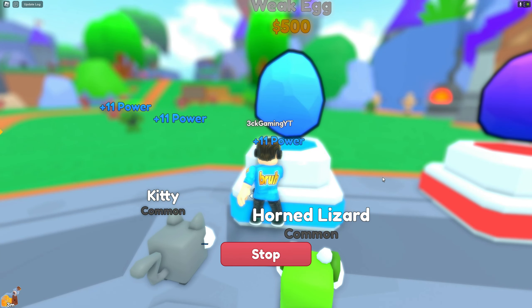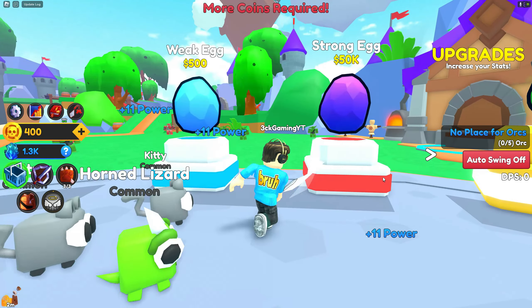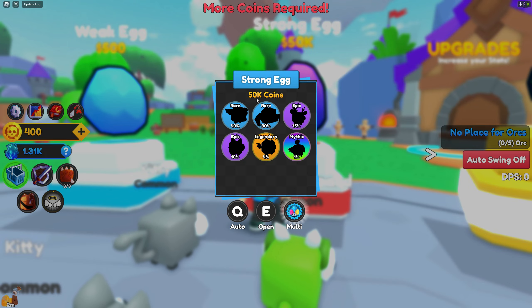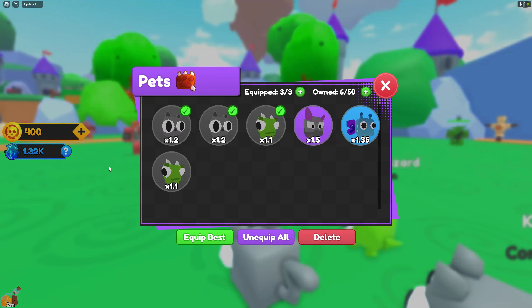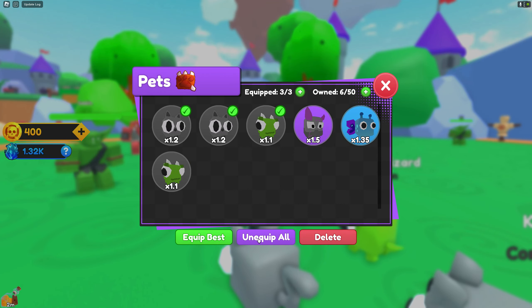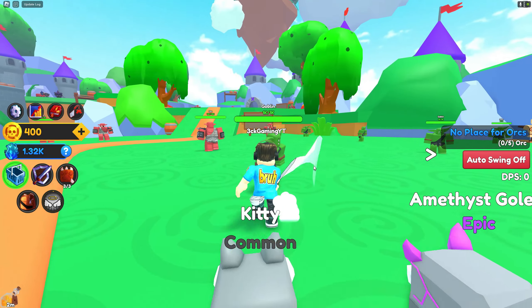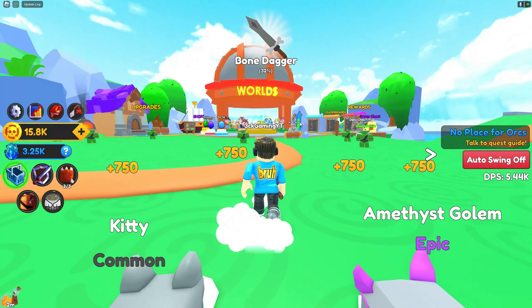Before we do that, we are going to buy some pets first. We're gonna auto-open again. I got a rare! One more — give me something nice. Epic! Amazing. We got some epics. Okay, this next set of pets costs 50k coins — we're gonna open that one later. But first, we'll open this and equip best: 1.5 and times 1.35. This time around, we're gonna kill some orcs. The quest is done!